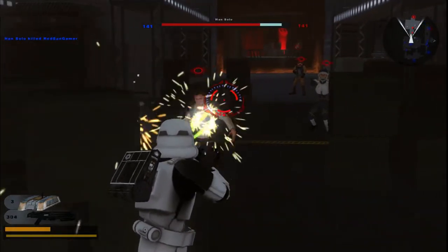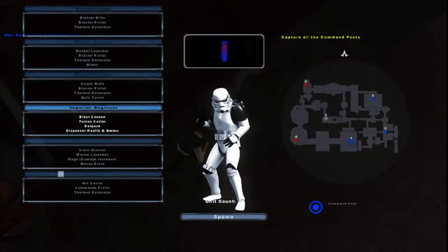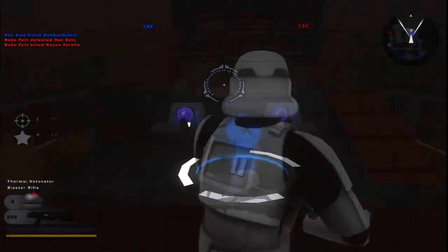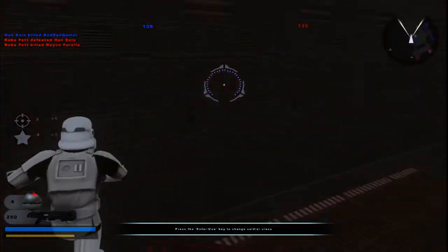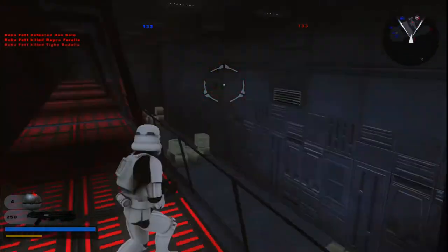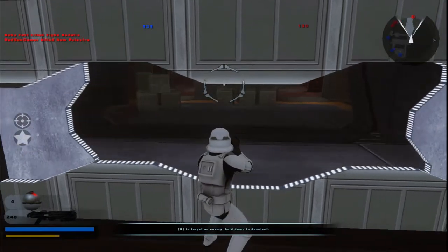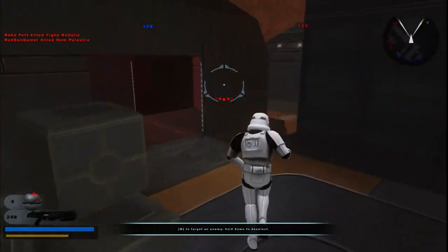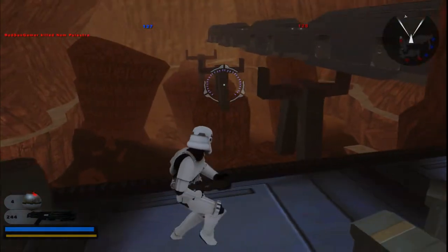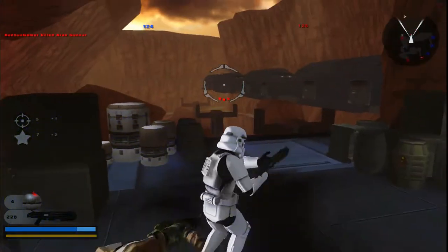I really think this is a dope map. It reminds me a lot of The Force Unleashed, and also a little bit of Jedi Knight: Dark Forces too. Like, this looks like something from The Force Unleashed. This is an area I haven't seen before — I did play a little bit of this map before, but I haven't gotten to all these different areas. These doors open — oh that's dope! This part right here also reminds me of Dark Forces. This is really cool. It's a really nice open area.